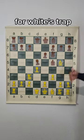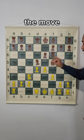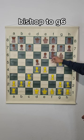We have the move E6, which falls for White's trap because of the move E4. After E4, Bishop to G6, E5.